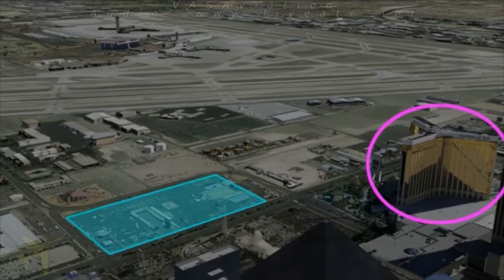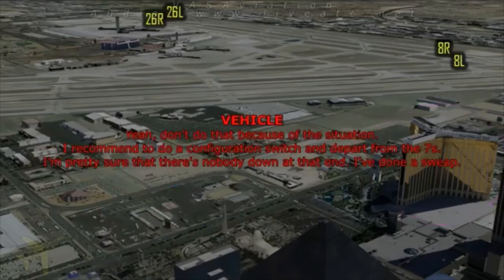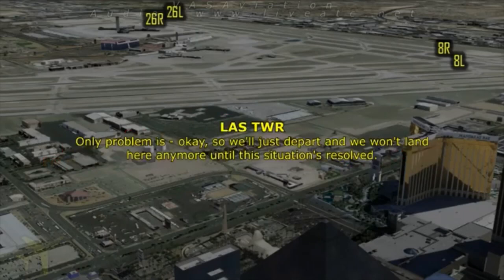Mobile 7? Mobile 7? Yeah, we'll start with it. I'm hoping to give it a shot. We'll do that because of the situation. Let's switch to a configuration for departing the 7s — I'm pretty sure there's nobody down at that end. I've got to sweep. So we'll just depart and not land here anymore until this situation's resolved?